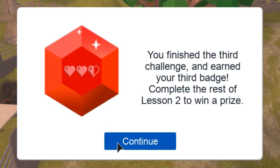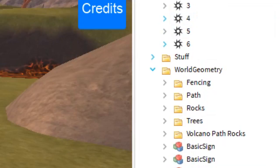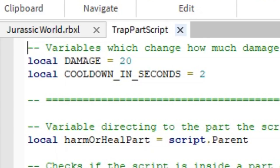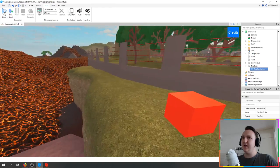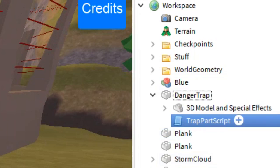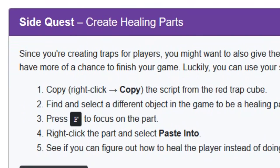It wants me to change the damage from 5 to 20. I have to go to the trap part script and then open it and change the damage - that's all I think I have to do. Let me try that out. Now it does more damage - 20 damage! You can change it, but remember everyone only has 100 health, so if you change it to 100 it kills you right away. What if you change it to 99? Then it doesn't kill you but you'll only have one health left. I'm going to copy that damage thing and put it in this other trap - it totally works and it hurts!